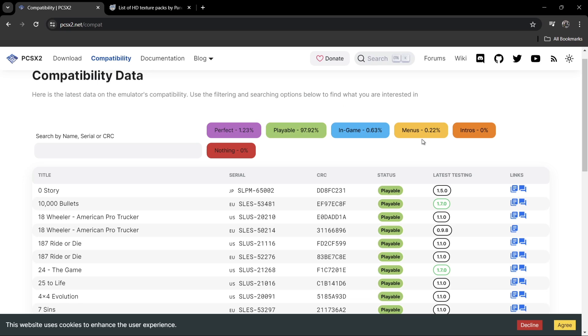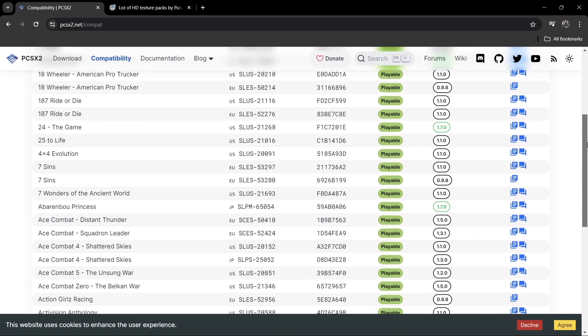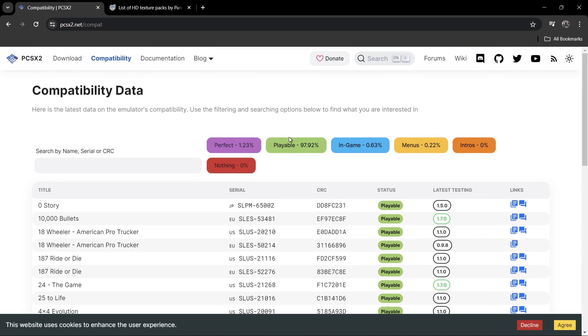I wouldn't suggest playing games that are in the in-game and menus category. If we scroll down we can find the entire list of the PlayStation 2 library — 97.92% are playable, but don't let that discourage you; most games in that category are perfect or close to it. Also be sure to check your computer hardware against the PCSX2 system requirements, because on a lower-end machine games might not boot or will lag a lot.